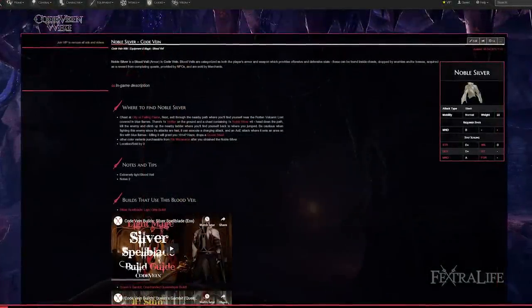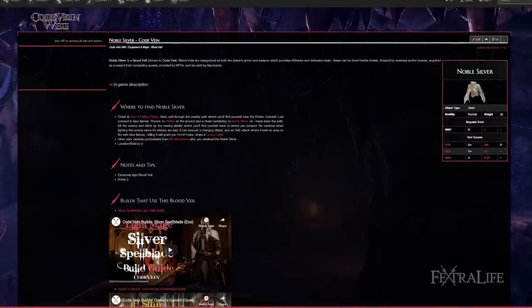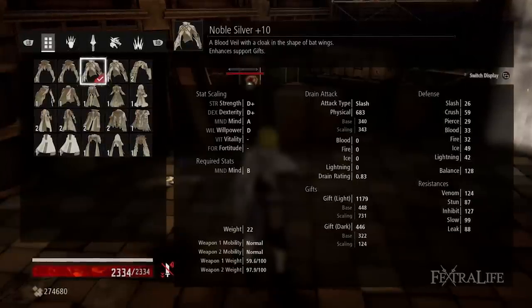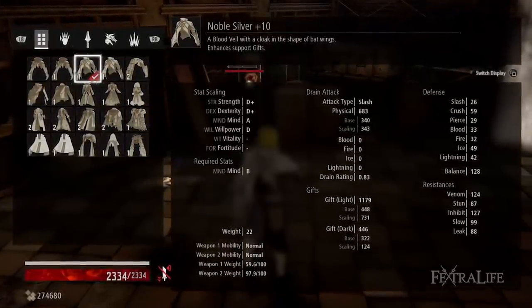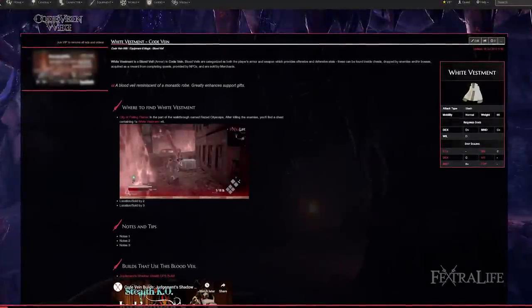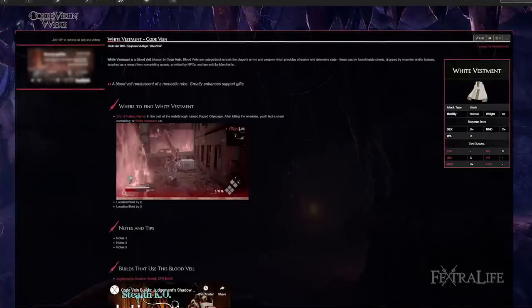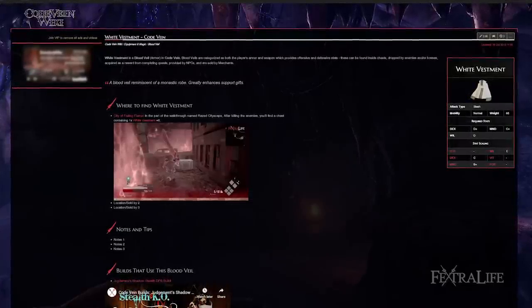First, I like to just generally explore using the noble silver bloodveil. It's the second lightest in the game, and when combined with the alleviating impaler, you'll be in the quick mobility range. This will keep your damage roughly the same as the normal impaler because we use swift destruction, but it will give you those uber dodges. Second, I like white vestment when fighting bosses and weight doesn't matter because of Final Journey, which makes you quick no matter how heavy you are. Swap these around depending on what you're currently doing or what boss you're facing — sometimes having the extra burst from noble silver is worth it.